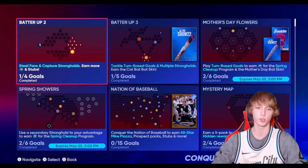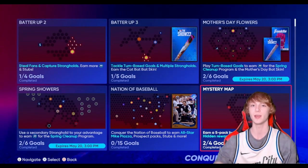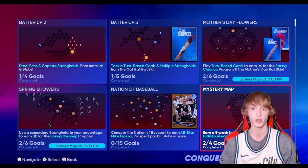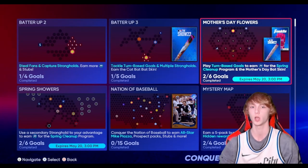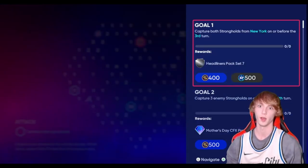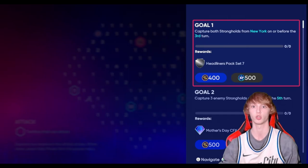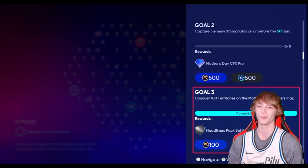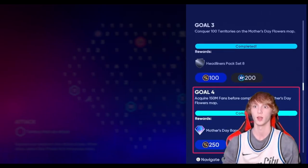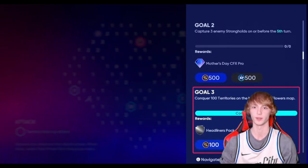Something I love touching on in pretty much every video is Conquest. Conquest can help you guys out a ton — there are ways to get infinite packs just by playing Conquest. There are hidden rewards and hidden missions you might not know about. On the Mother's Day flowers map right here, you can get a Headliners pack just for capturing both the Yankees and the Mets strongholds. You can get a free pack right there without even having to play any games — just Conquer 100 territories.